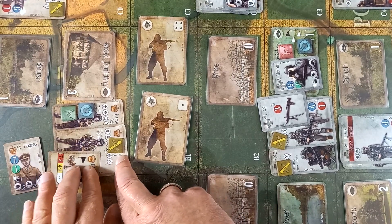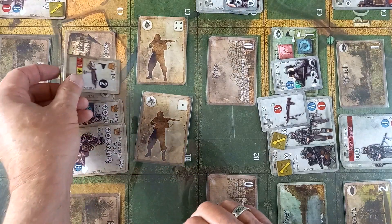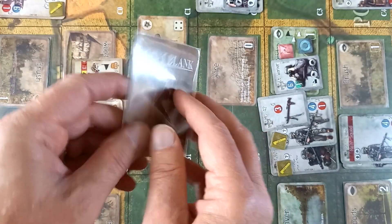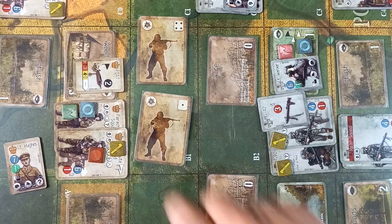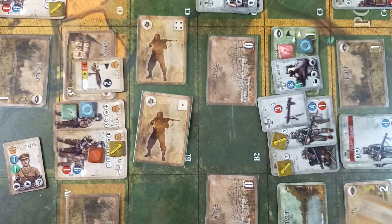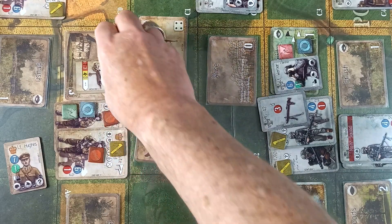Next, it's the two para squads with morale of 6. Adding 5 — we get 10 for one: they are shaken. And for the next unit, 3 plus 5 is 8 — again, shaken. Not a good turn once again for the Brits.